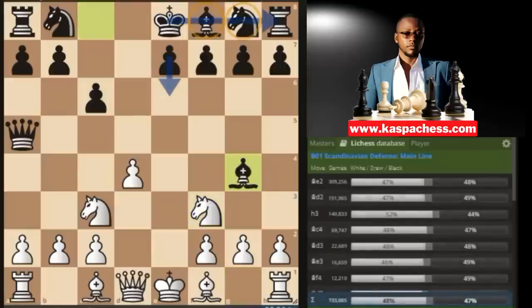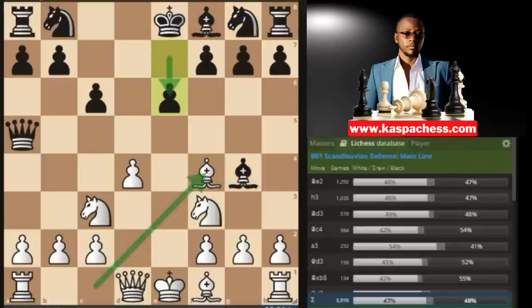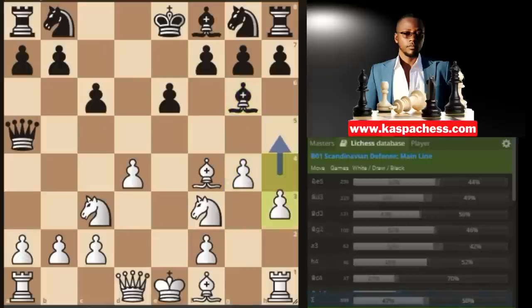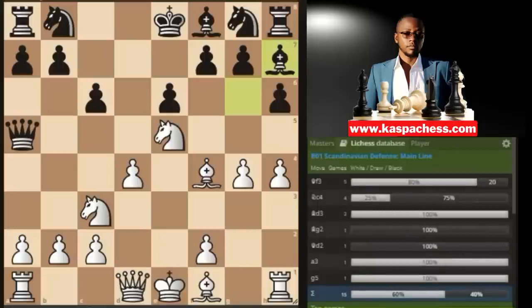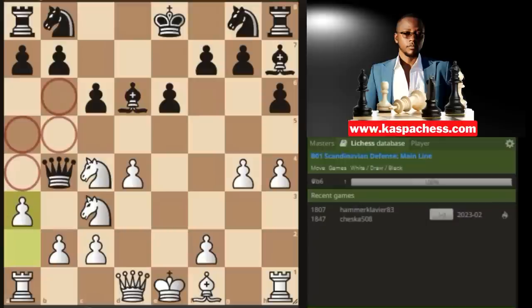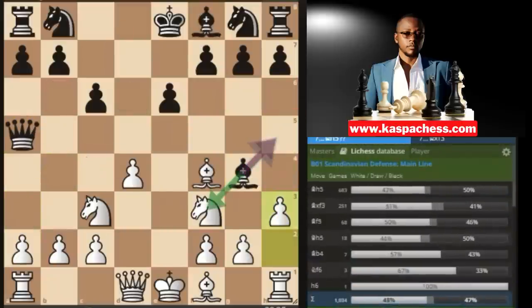Bishop g4 is always played by Scandinavian players before pawn to e6 out of the pawn chain. Then bishop to a4 by white, pawn to e6, then pawn to h3. Bishop h5 is a theoretical mistake because white can simply start expanding on the king side, wanting to trap the light-square bishop. White has all sorts of tactics like knight c4, attacking the queen. If queen b4, black may even lose his queen after bishop d6 — a temporary sacrifice that ends up winning black's queen.